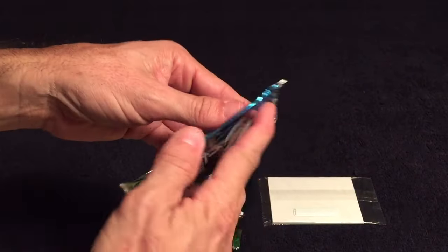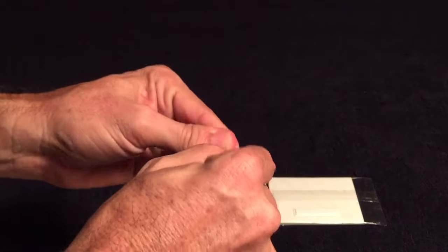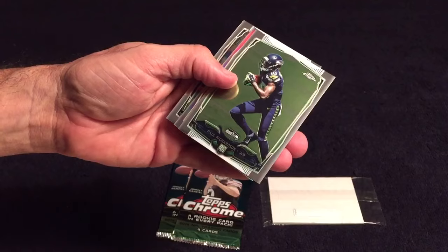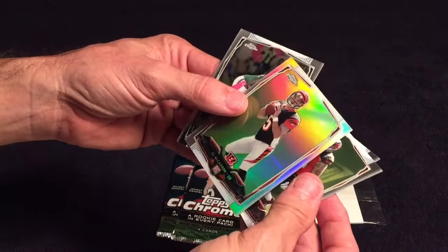Let's see how I do — I'll do better than he's doing right now. Started off with Mike Evans rookie, Paul Richardson rookie, and AJ McCarron refractor rookie, and a Wilkerson — not numbered but that's cool. Rookie quarterback refractor, can't beat that.